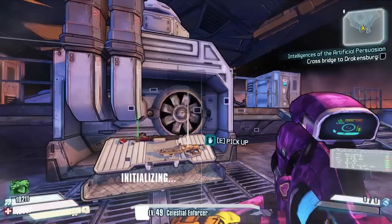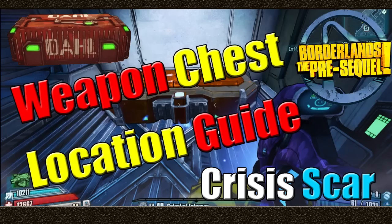So that's it anyway guys - that is the weapon chest location guide for Crisis Scar. Hope you guys have enjoyed, and let me know if there are any that I've missed in the comments and I'll put them in the video. Thanks for watching everyone, I will see you in the next video.